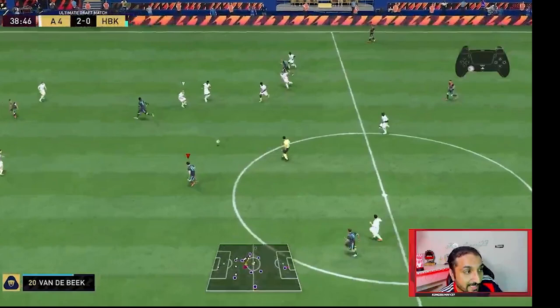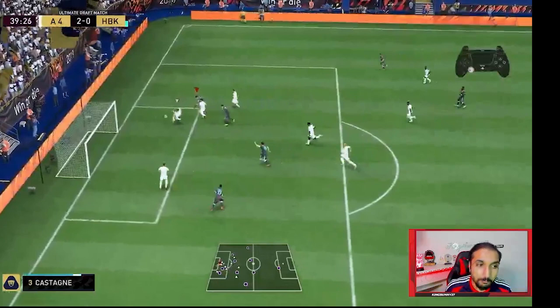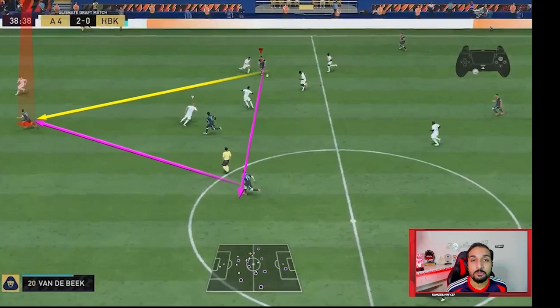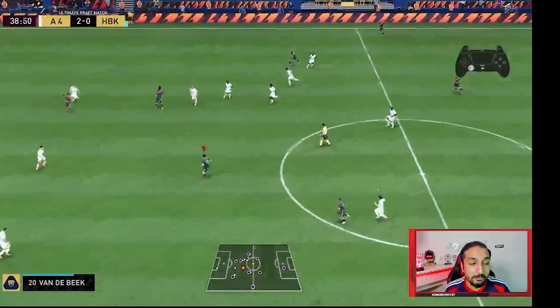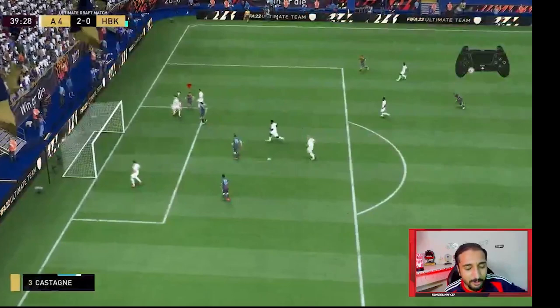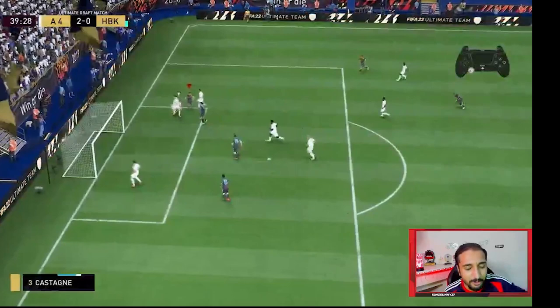I always try to do skill moves in order to face the player I want to pass to. I always try to do left stick dribbles in order to face the player I want to pass to. I always do skill moves inside the box in order to face the post I want to shoot into. These are the technical sides of FIFA which will make you a better FIFA player. Remember, FIFA is more of a mental game, so you need to know and apply these technicalities.